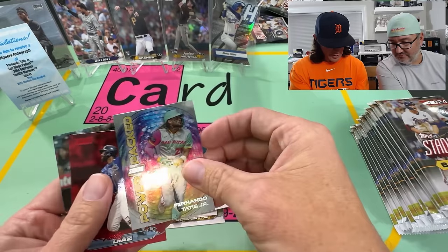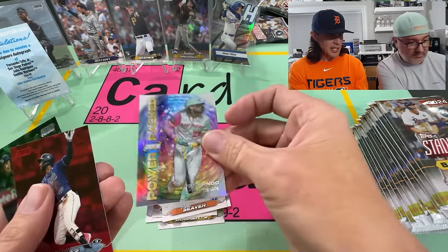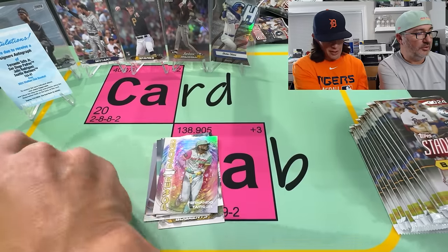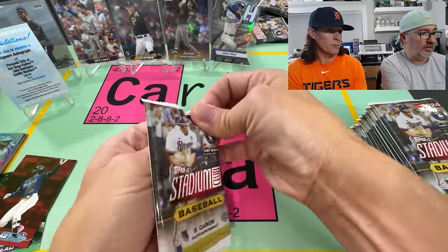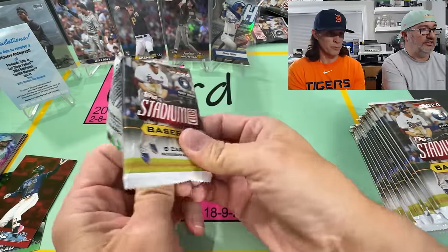Tatis on the Power Pack. I haven't seen any Beam Team — those are in there. Yandy Diaz and Curtis Mead — co-signers, 13 cards. Haven't seen any of the Going Yards. J-Rod is on a couple — could have gotten them with Trout or with Ichiro. Man, they got him to sign a lot.